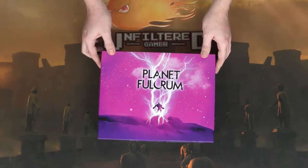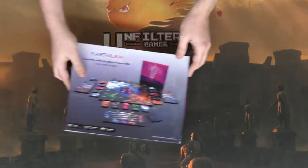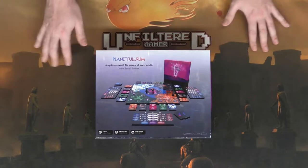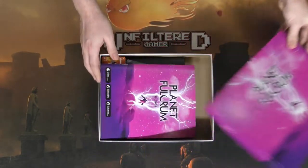This is Planet Fulcrum and it plays in about an hour, up to four players, and it's for ages 12 and up. It also plays one player as well. A mysterious world, the promise of power untold — survive, control, and dominate. This game is an area control style game. Let's go ahead and open it up.